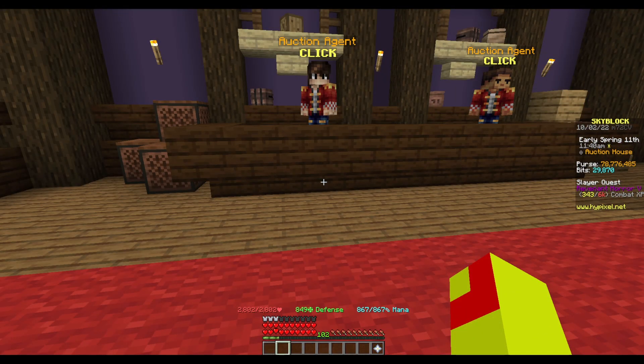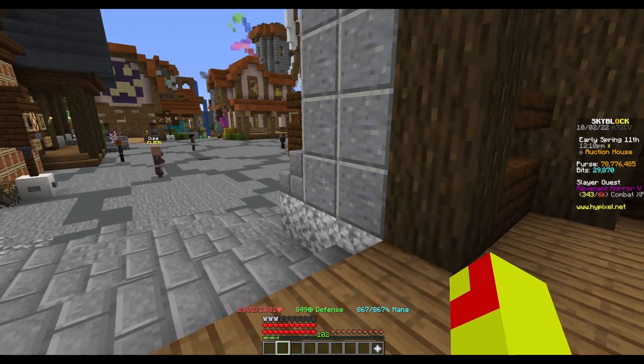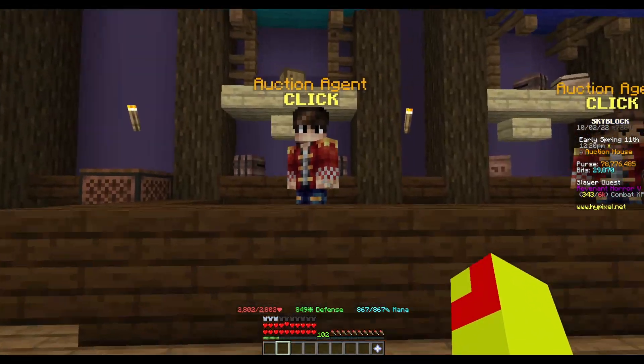But what we can do is buy Shaded Talismans that people have listed not knowing they're worth over a million coins, and then we can list them for just under 1 million coins more. I'll show you what it looks like.